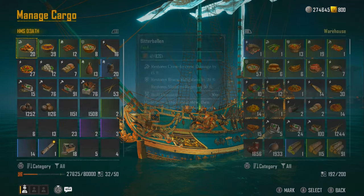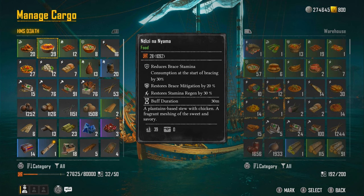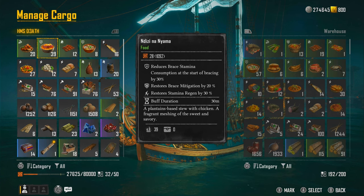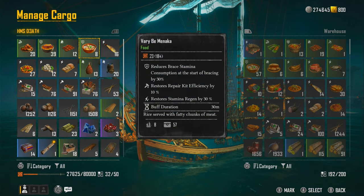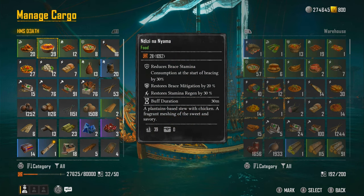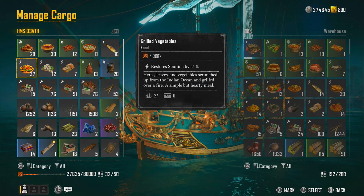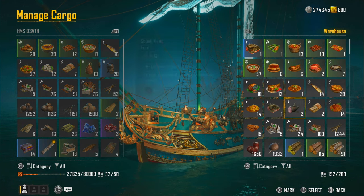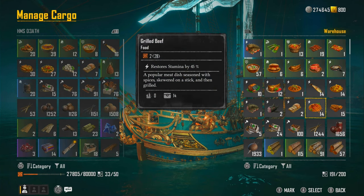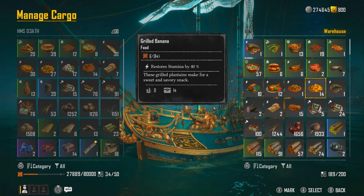The recommended food is the Nazizi buff food: it reduces brace stamina consumption at the start of bracing by 30%, restores brace mitigation by 20%, and restores stamina regen by 30%. That's huge. For the consumable food slot, you want one that's ideally at 45% stamina recovery.